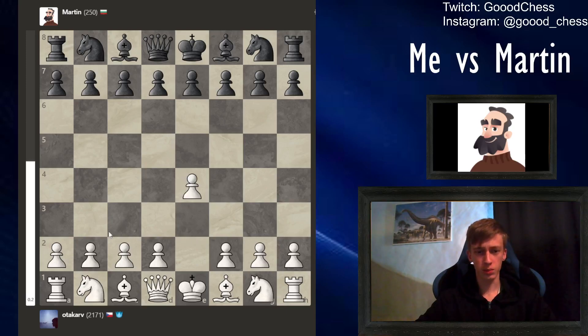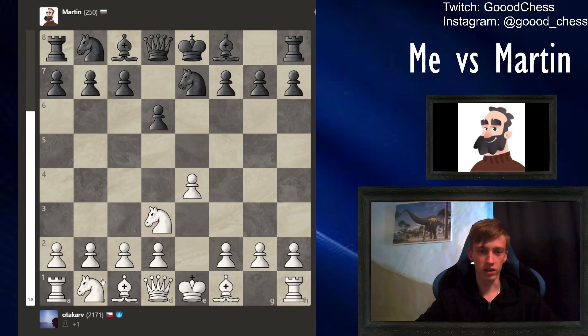Play e4. It doesn't really matter - we should be able to pick up Martin's pieces quite easily. There goes the pawn right on the second move. Just drop the knight. Alright, that goes a piece.